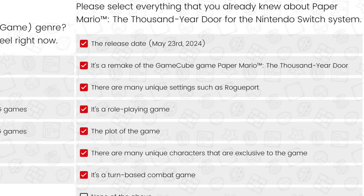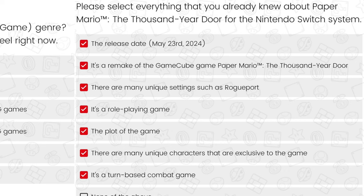Nintendo also sent out some surveys to select players. And in those surveys it doesn't just indicate — it outright states — that Paper Mario: The Thousand Year Door on Switch is a remake. There was a big debate over whether this game is a remake or remaster, but Nintendo is internally referring to it as a remake. This could be a marketing thing, but the information from Nintendo is calling it a remake. So between these two new features and learning it's a full remake, we're pretty excited about this game coming out.